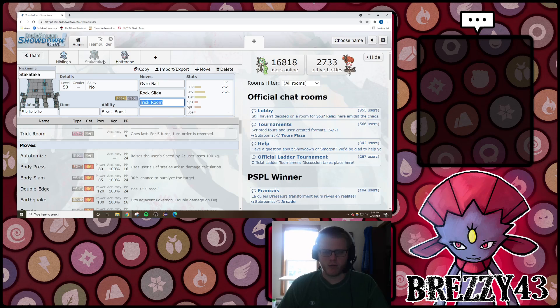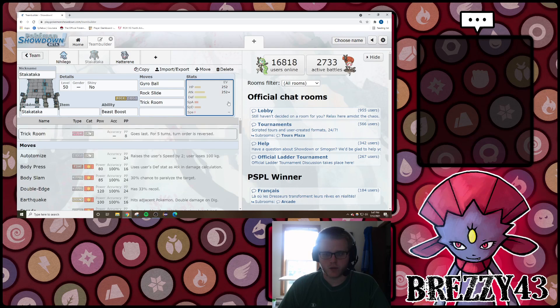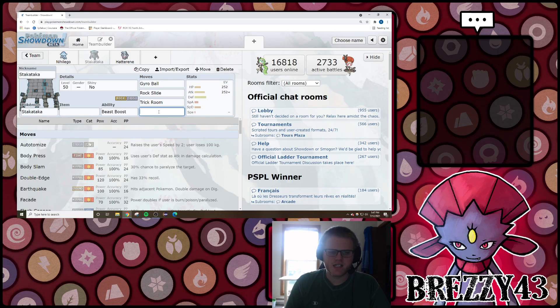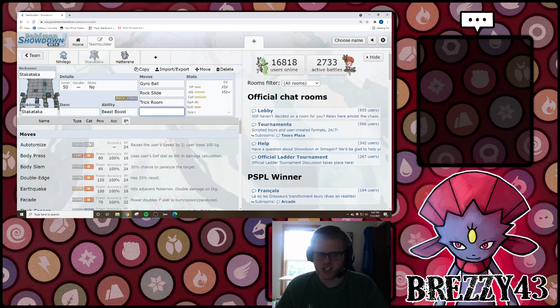The other probably most common one you'll see is going to be Stakataka. Stakataka has a really nice offensive typing for being able to hit basically everything in the metagame for good damage, with the exception of opposing Steel types. It can set its own Trick Room and position itself nicely to just be an offensive threat inside of Trick Room. Not a ton to say about this Pokemon other than the fact that it gets Wide Guard, which has a ton of utility in doubles formats - so if you see Stakataka, suspect Wide Guard may be on it.